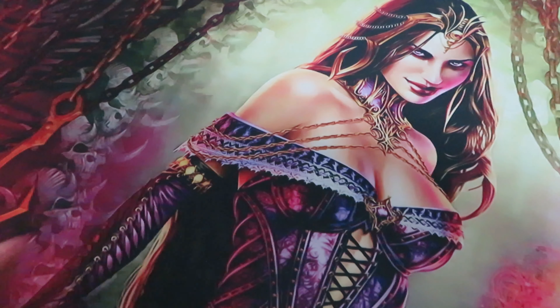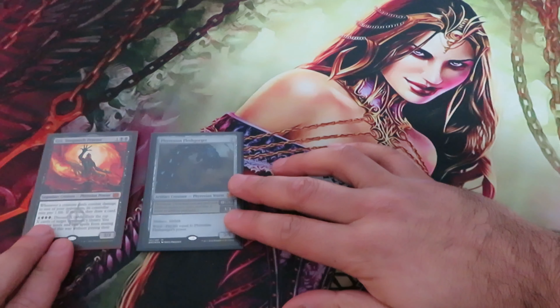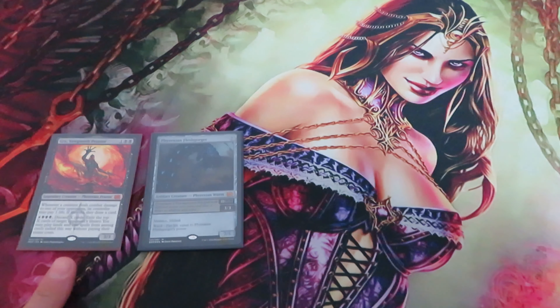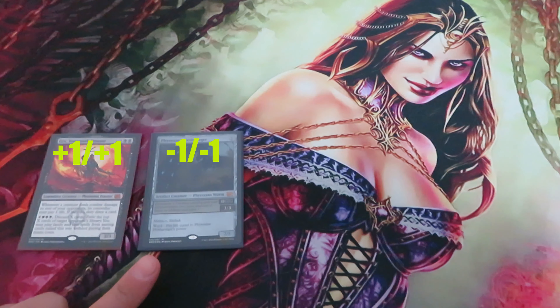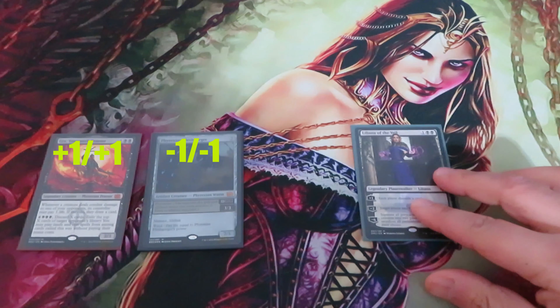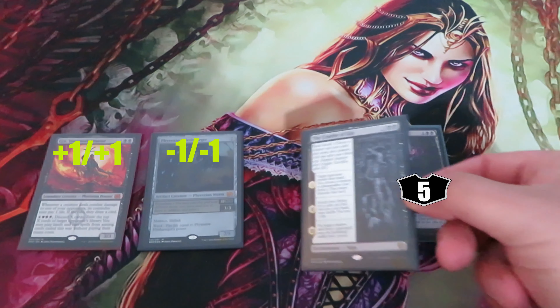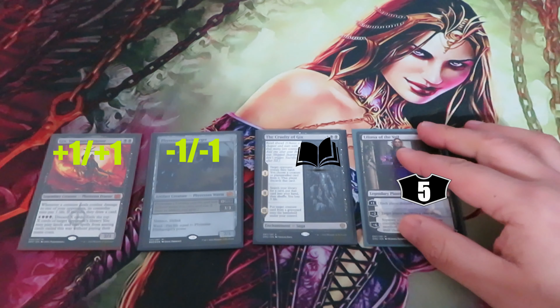Let's build our battlefield. Let's put two creatures on my side: Gix and a Fleshgorger. Gix has a +1/+1 counter and the Fleshgorger has a -1/-1 counter. We're also going to put Liliana of the Veil with five loyalty counters and the Cruelty of Gix, an Enchantment Saga, with one lore counter.